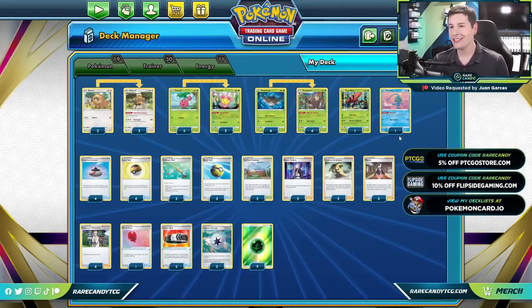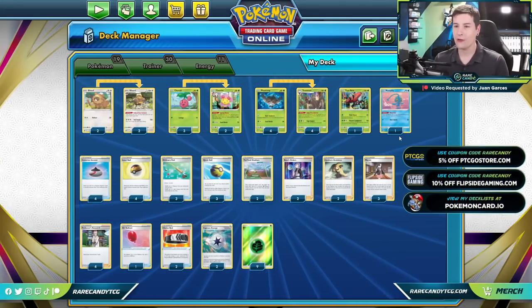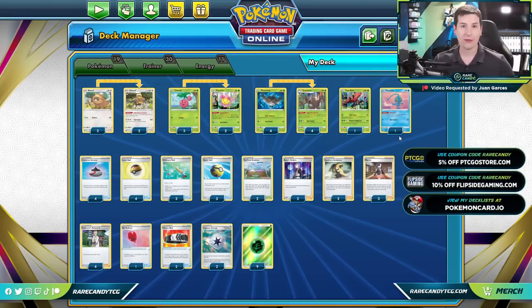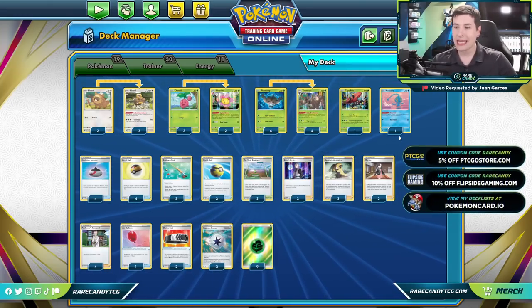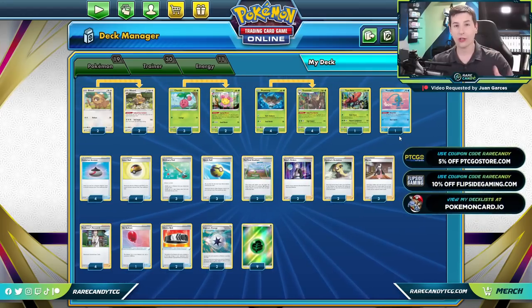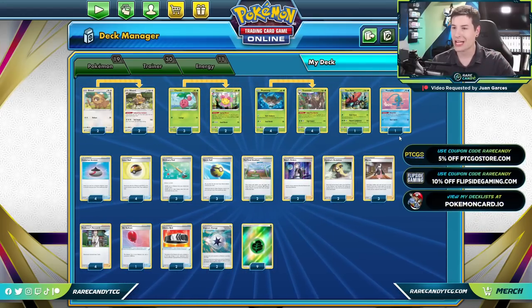Welcome back everyone, it is Eric from Rare Candy and today we are back on PTCGO finally now that Lost Origin is out. We're going to be checking out the brand new Trevenant from Lost Origin, and today's video is actually brought to you at the request of one of Rare Candy's patrons, Juan Garces, over on Patreon.com/RareCandyTCG.